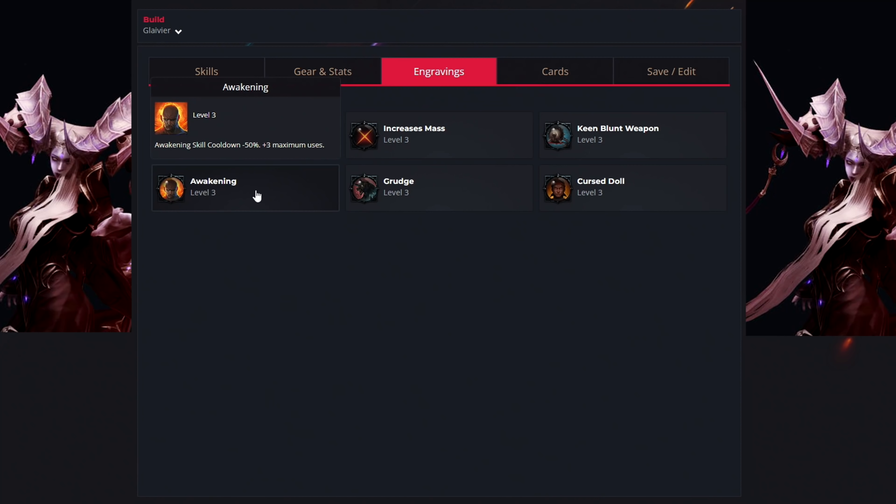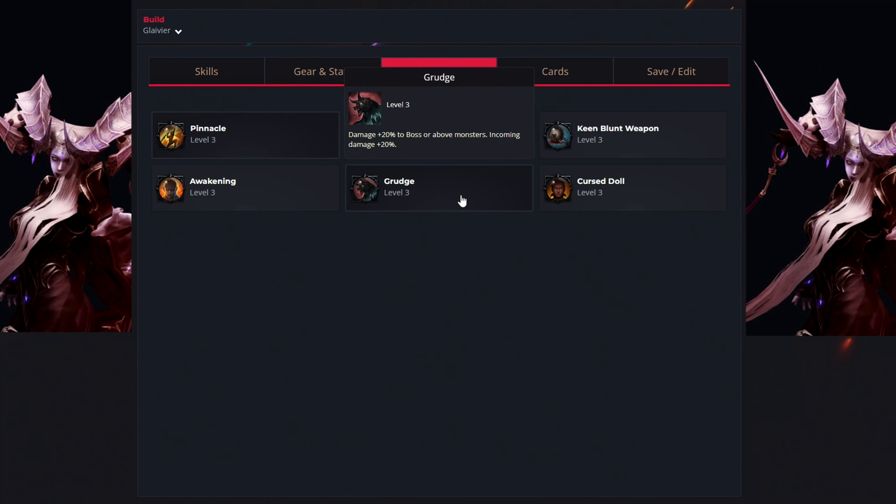For the fourth engraving, you want to get Awakening. This will allow you to cast your powerful Awakening skill more often. But if you prefer a different option like the Raid Captain or Mass Increase, those are decent options as well. Then the next one is called Grudge — this is a more advanced engraving recommended for tier 3 content. Grudge is the most efficient engraving against mobs and will increase your damage, but in return you will take 20% more damage. So when you get to tier 3 endgame content, get this engraving — and before using it, get it to at least level 2, because at level 1 this engraving is not that efficient.